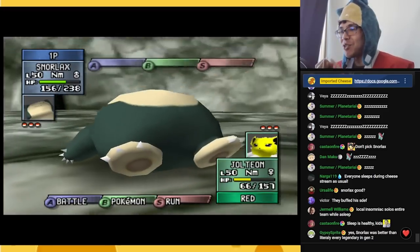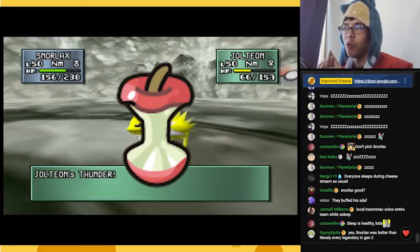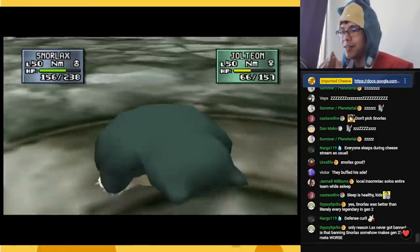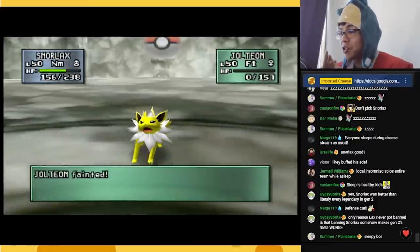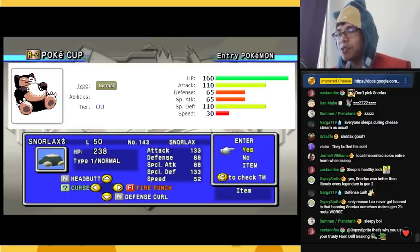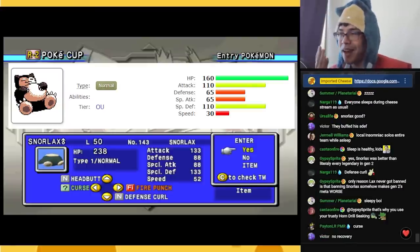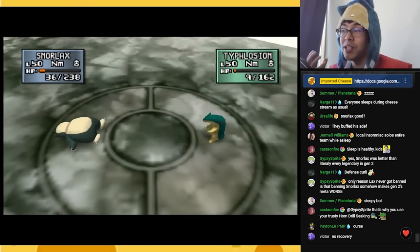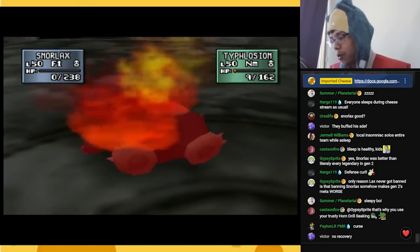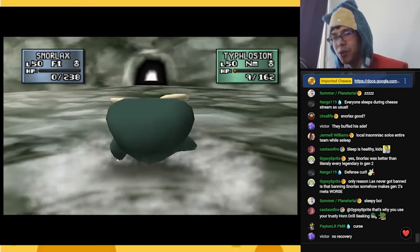Just to reiterate the formula for Gen 2 Snorlax success: immense bulk thanks to the special defense buff and stat XP, Leftovers for passive recovery, tons of HP — and if you whittle its health down, it just falls asleep and gets stronger as it snoozes. None of that applies to rental Snorlax, except for the move Curse. Without stat XP, without Leftovers and rest recovery, it is just too frail to accumulate Curse boosts and pull off a sweep, especially because enemy Pokémon do have stat XP.